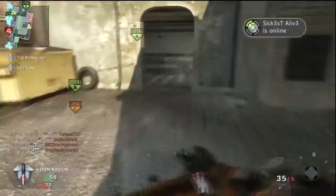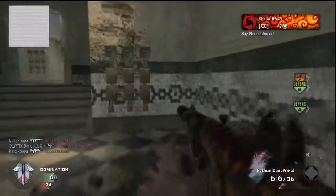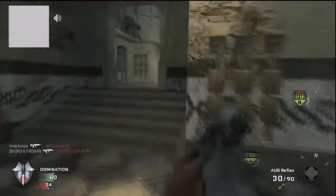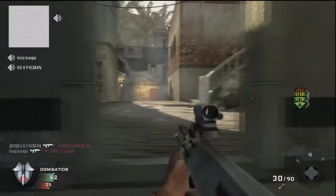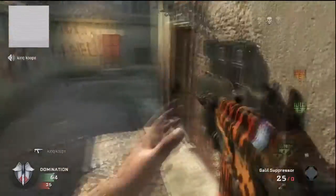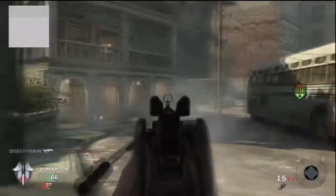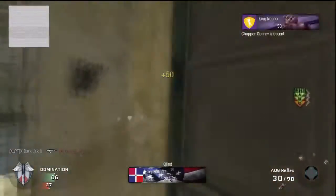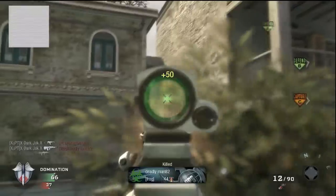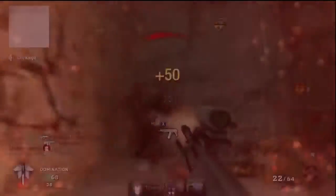I chose to use the Silenced Galil because it's an amazing gun — it has great range, and with the Silencer it can still kill pretty effectively at medium range. It has much better range than the FAMAS, even though the FAMAS kills faster at close range. I pick up an opponent's AUG with a really weird reticle and go to town with it, because the AUG has a great rate of fire — it's probably better than the FAMAS.